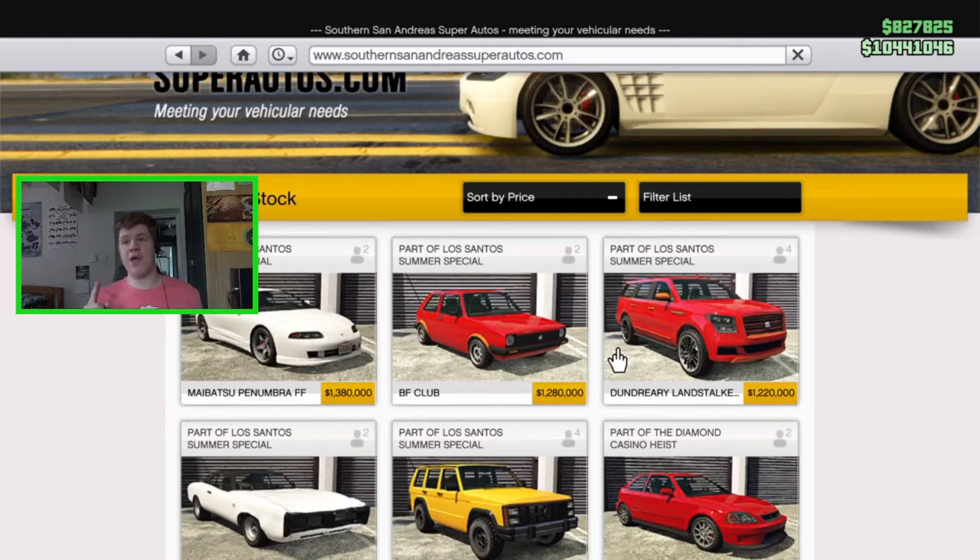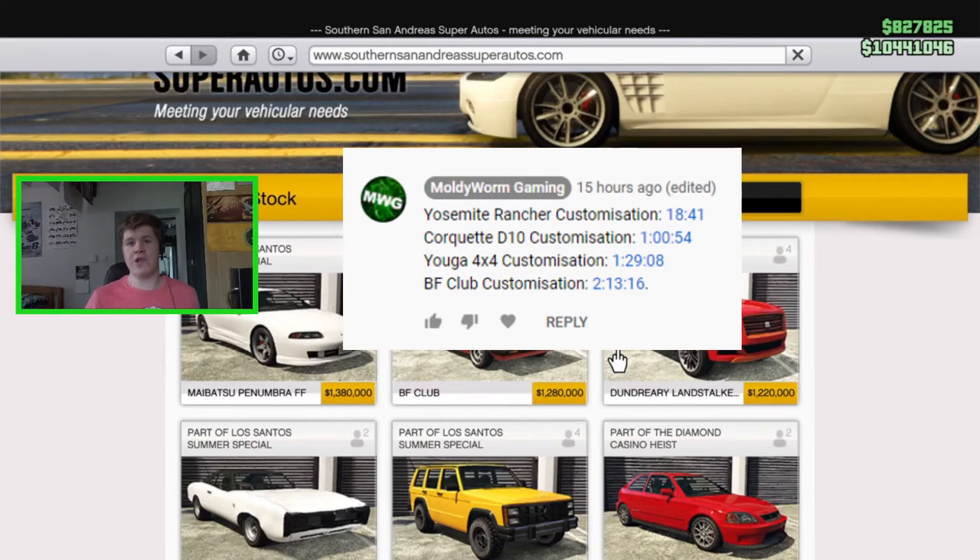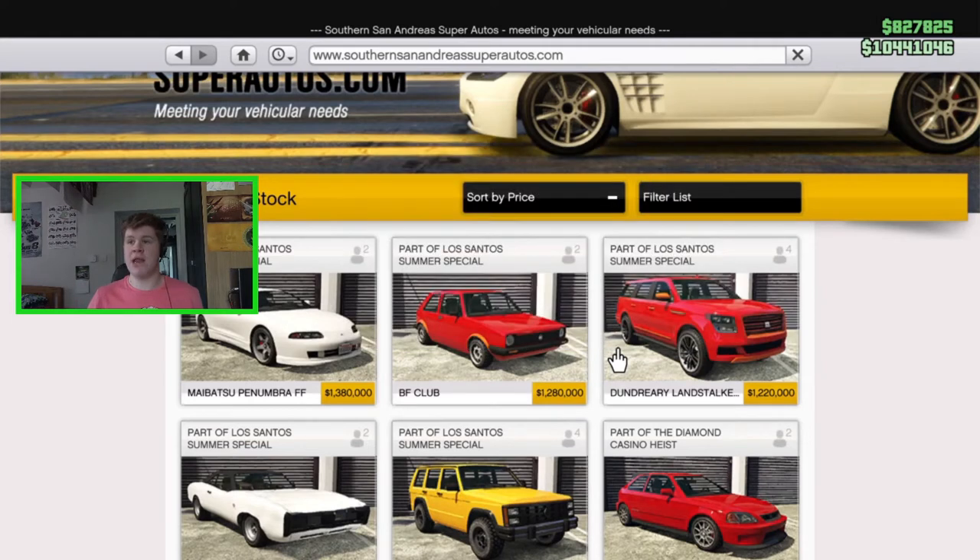Just before we get into the video, if you want to see customizations of the BF Club, the new Yuga 4x4, the Yosemite Rancher, or the new Coquette, I did a livestream the other day where I customized all four of those vehicles. I'll leave a link in the description, and in the pinned comment of the livestream I've made a time card for each vehicle so you can skip to the one you want to watch.